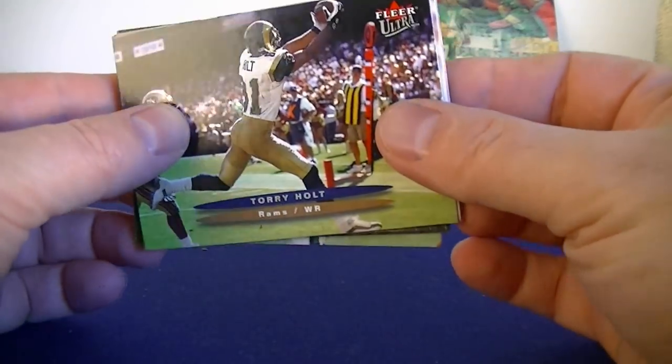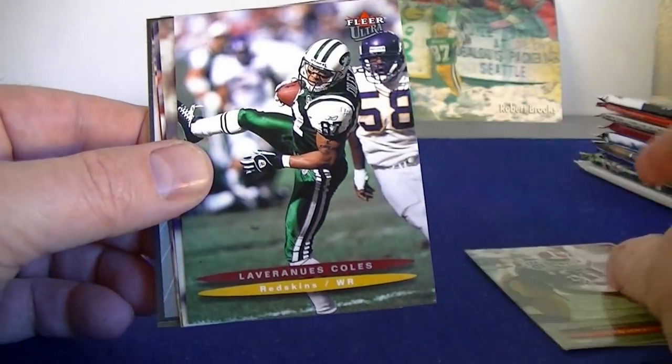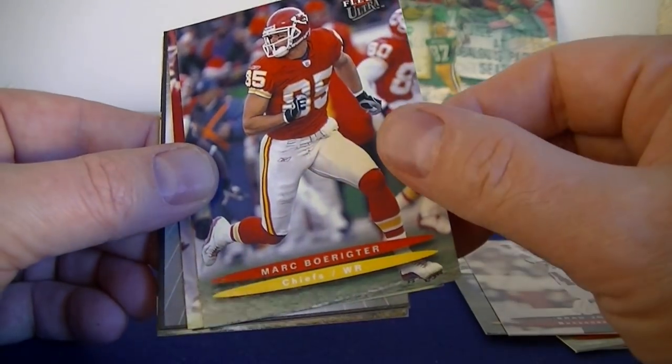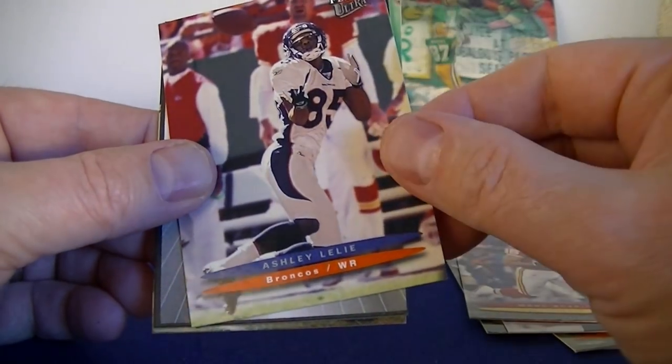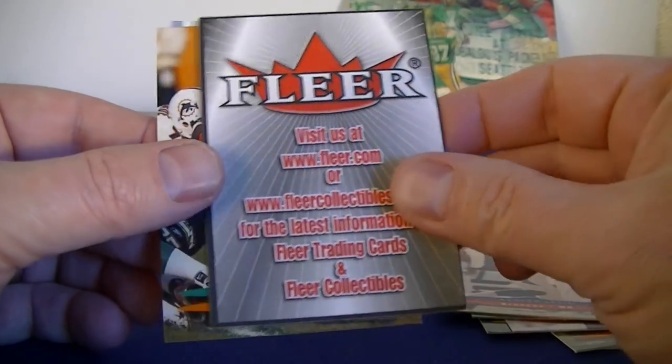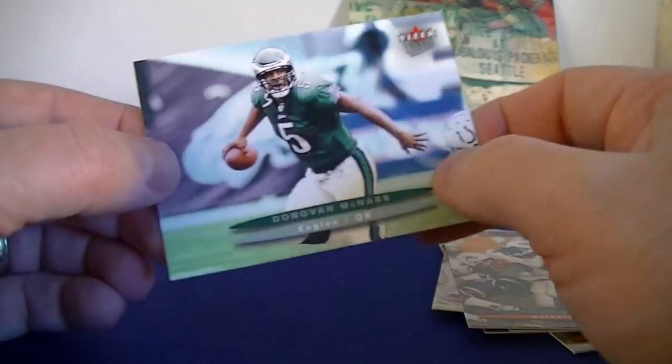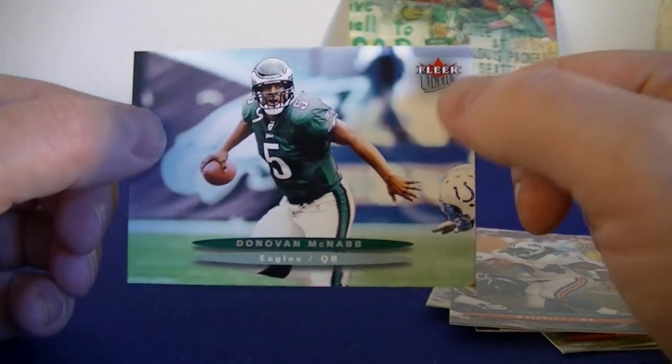Flair Ultra — rookies one in six packs. Pretty good Torrey Holt photography there. Northcutt, Coles, Brad Johnson, Boater, Ashley, another decoy, Ricky Williams, and Donovan McNabb. No rookie in that pack, I don't believe.